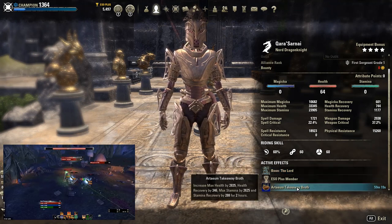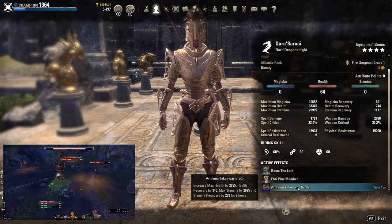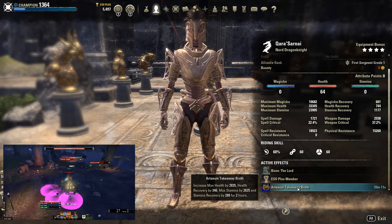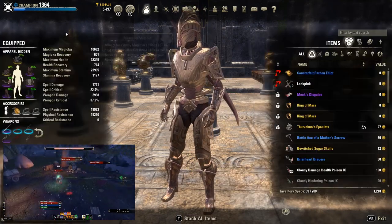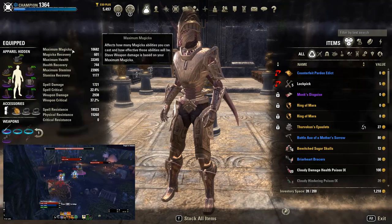Food-wise, you don't need RTM Takeaway Broth. You can do Tri-Stat Food, you can do Build with Sugar Skull Food, you can do Bi-Stat Food, you can even do Green Food if you'd like - it doesn't matter. And for the gear setup, the monster set does not matter as well. Whatever you want.